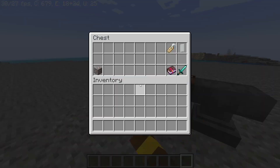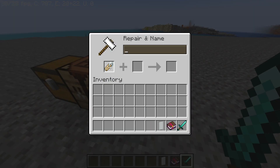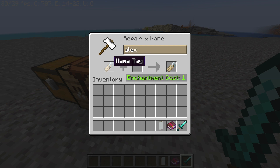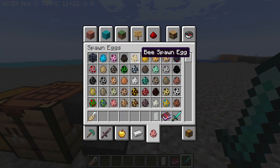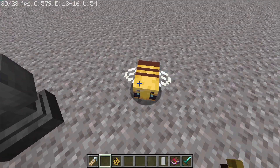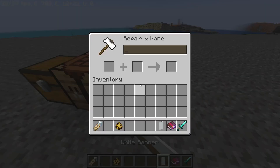In your anvil you can do many things. You can even change your name tag name. As you can see, this name tag name is Alex and you can give it to a pet. Let me give this bee your name — now this bee's name is Alex. Same thing with banners.